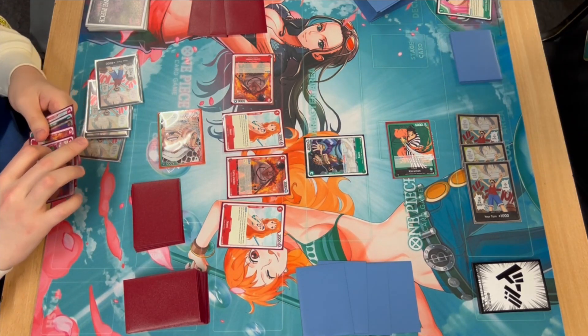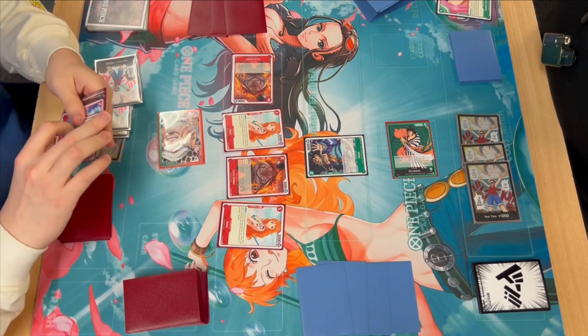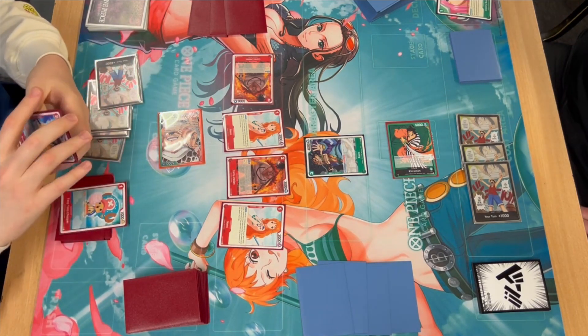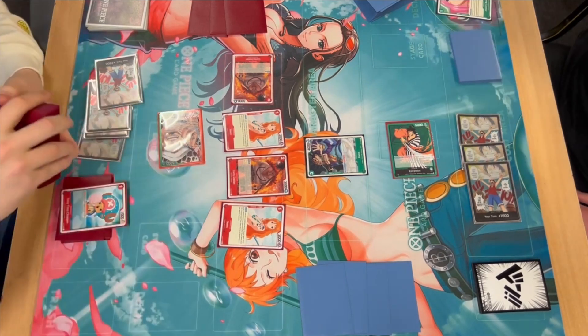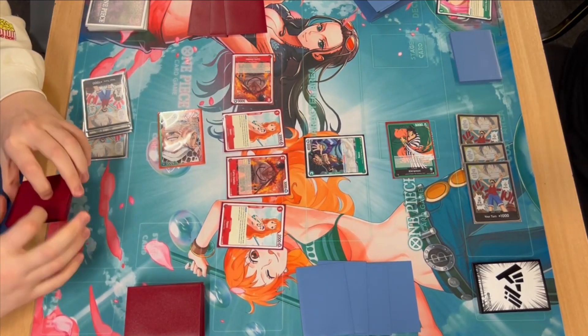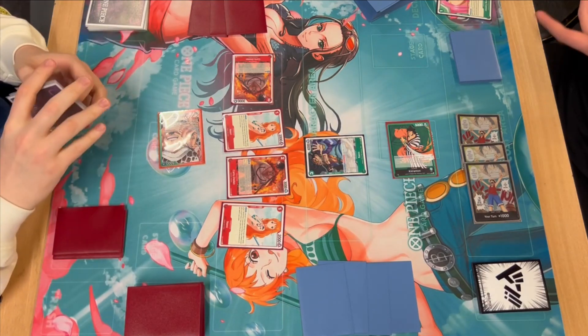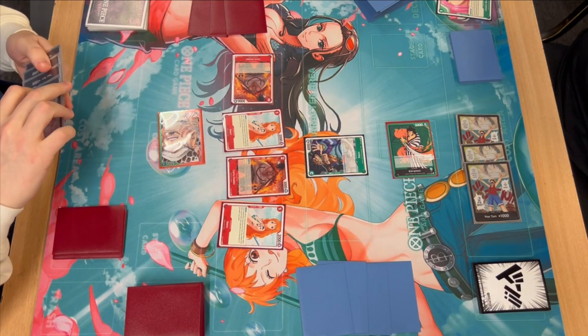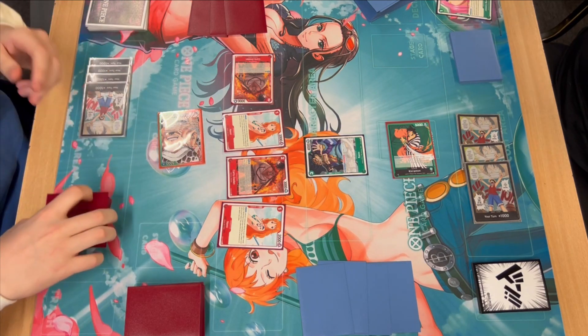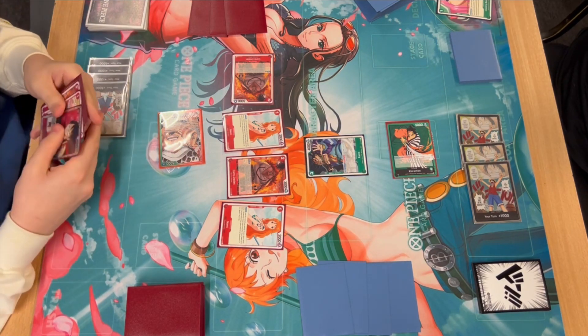I have Tony Chopper or Brook as two-drop options, looking at what I need to get to my Shambles. I'm going to take the Chopper because I can just slap it down for one next turn — unless he kills something. Even then I can still play things down if I want, and I still have another Nami in hand. Pretty good turn, and then I pass it over to Joe.